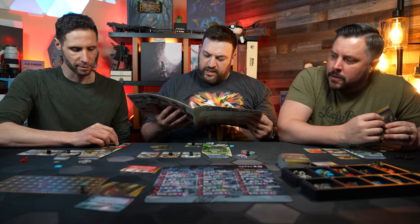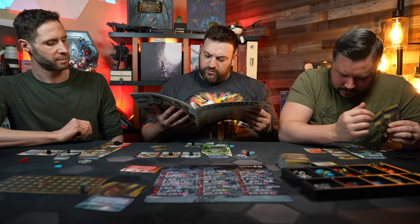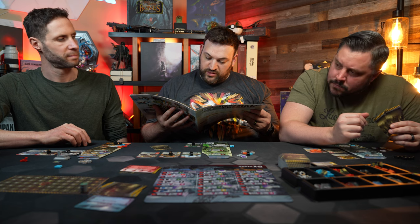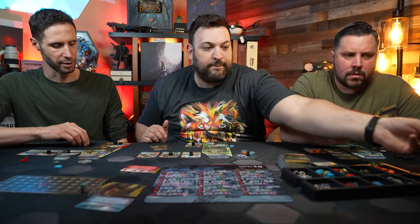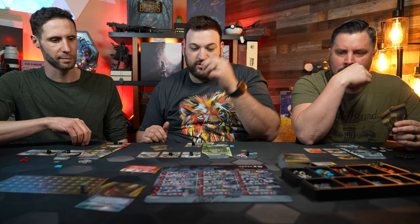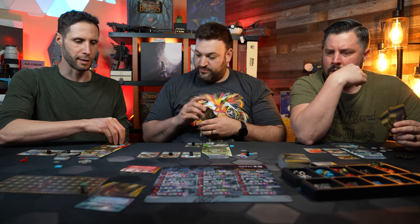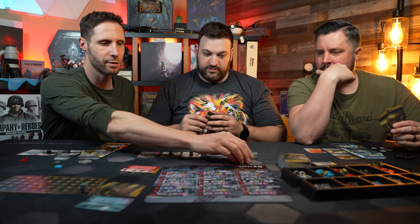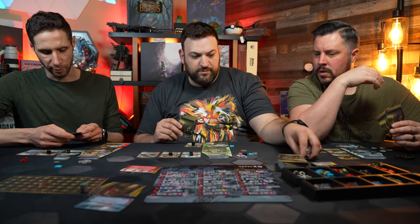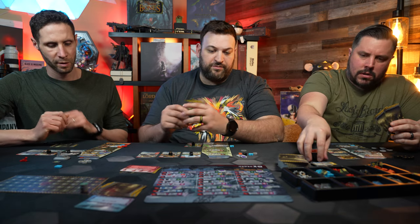At any point during your turn, you can place one of your shields on one of your locations — it does not count as an action. So I'm going to do that real quick, throw those on there. Spending my last two workers just to draw a card. You can put them anywhere.